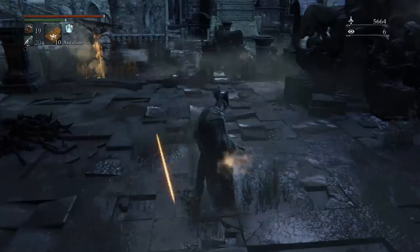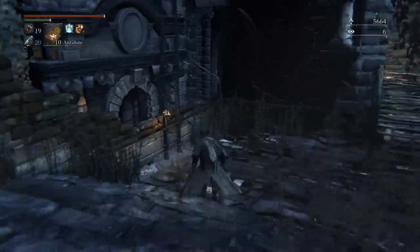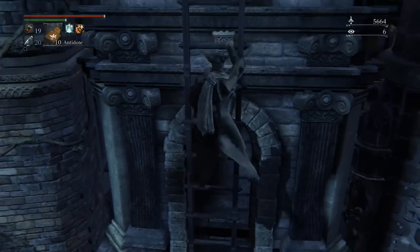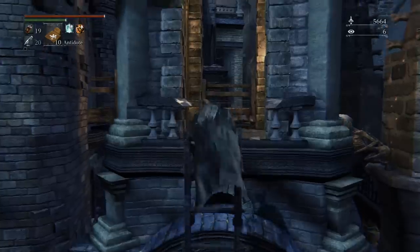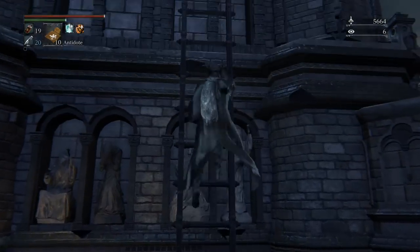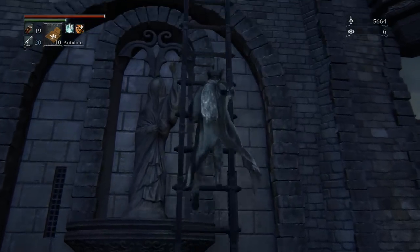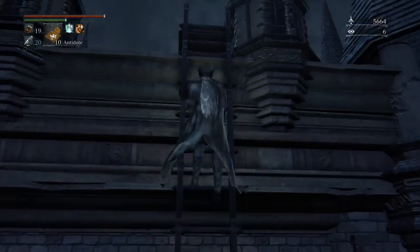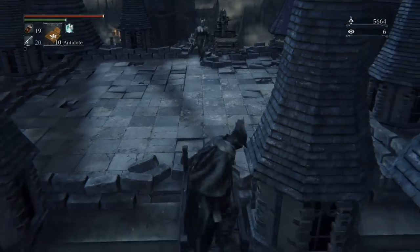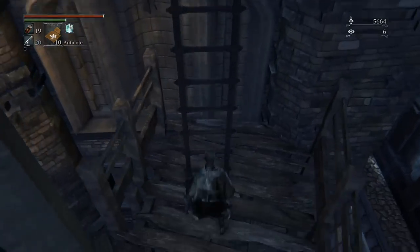The only theory we have is that there's a rumour that Djura doesn't take well to people wearing the Black Church set. So if you go in through the front way wearing the Black Church set and he gets aggroed that way, maybe you can't do his quest. In the footage that worked, I'm wearing Gascoigne's garb and I went in the back way. So we think the condition of entering through the front while wearing the church set is what triggers Djura's aggression — and once that happened, there was nothing we could do.